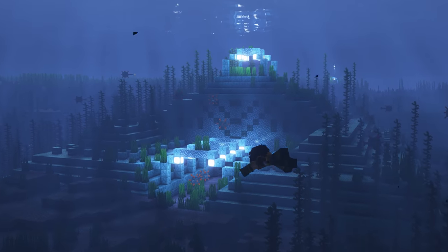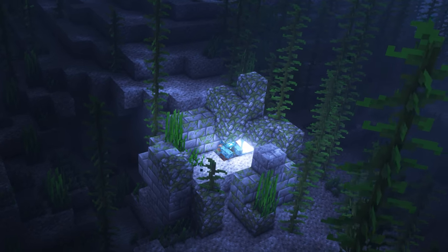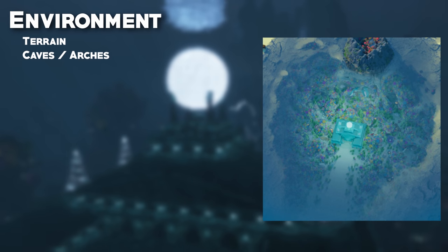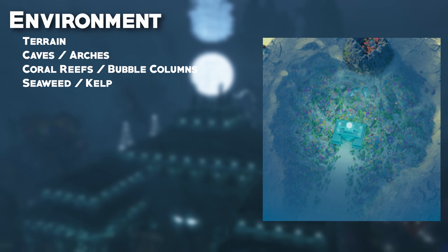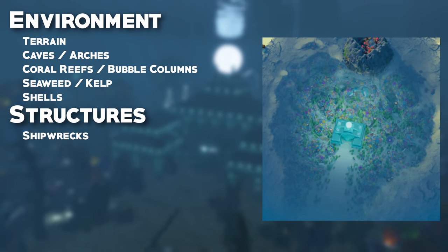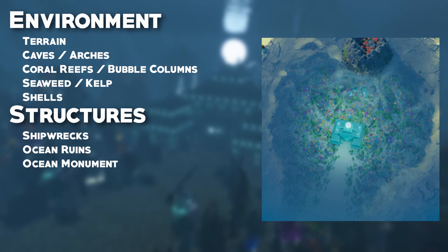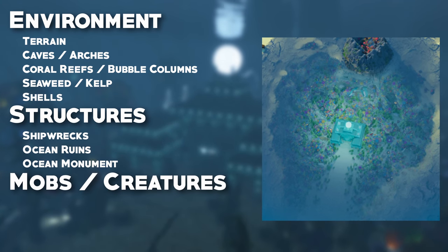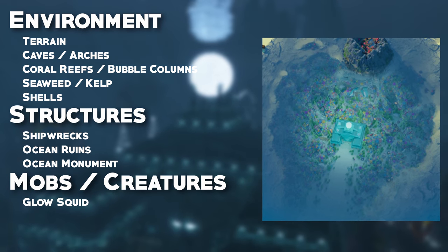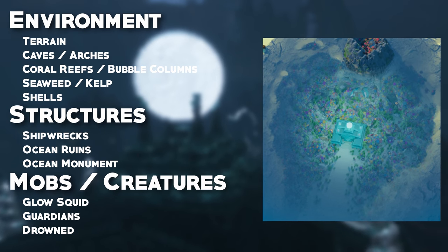Minecraft vanilla oceans contain some key features, so we're going to tackle as many as possible in this transformation, giving each aspect a much-needed glow-up and adding some epic new additions too. We'll upgrade the ocean environment with big terrain changes, plenty of caves and underwater arches, vibrant coral reefs, seaweed, and a variety of giant shells hiding loot. We'll also include a shipwreck graveyard full of secrets, deserted ruins destroyed in a bygone conflict, and the mysterious ocean monument. And we're giving a nod to ocean mobs — including a giant glow squid, a new home for the guardians, and a dark origin story for the drowned.